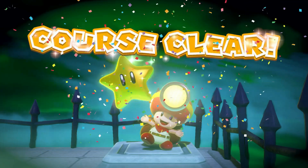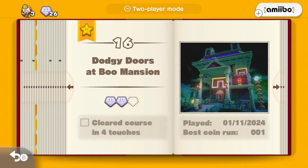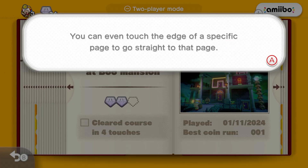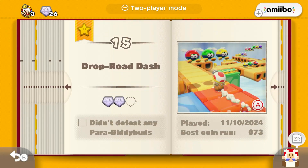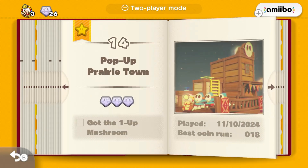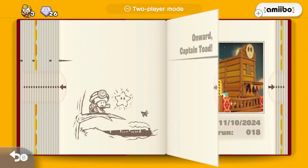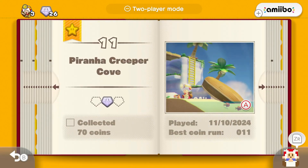We only missed one diamond, but it's fine. Alright, what is the next one? You can turn the book's pages... Blizzard on the Star Express. We don't have enough. Okay, so we're gonna have to go back. Let's see here. We need two stars from this one. Let's try and get it here.